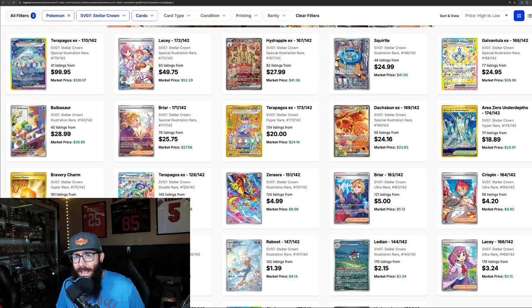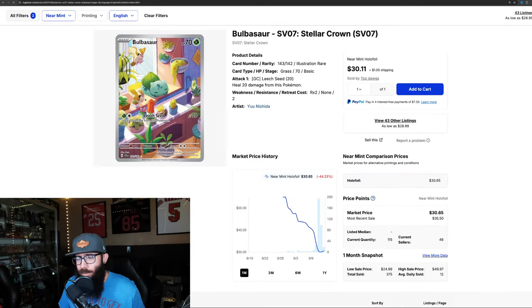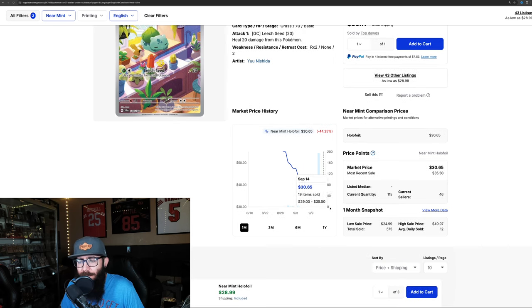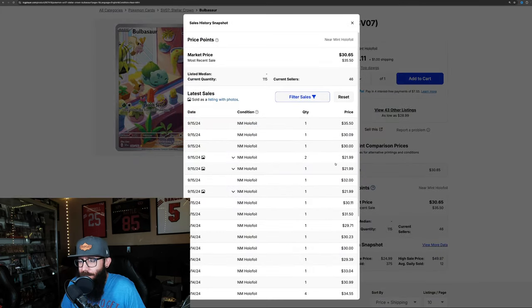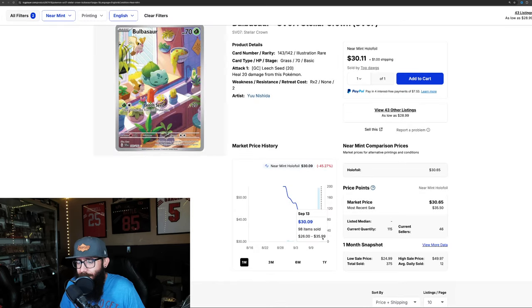What we are seeing with the singles is pretty typical for the release window. The Bulbasaur was at $50 and it slowly came all the way down. A bunch of people bought right here at $30, and it looks like it might be rebounding. This traditionally happens — we saw this with Twilight. Prices come down, but will they come back up? We do see a recent sale at $35, which would indicate this is starting to bounce back up already.